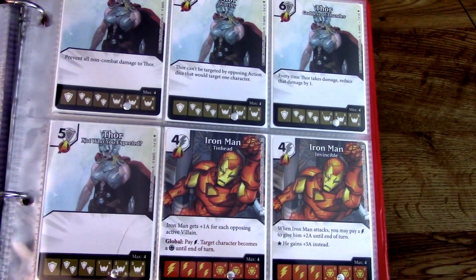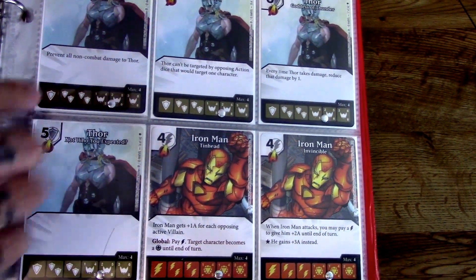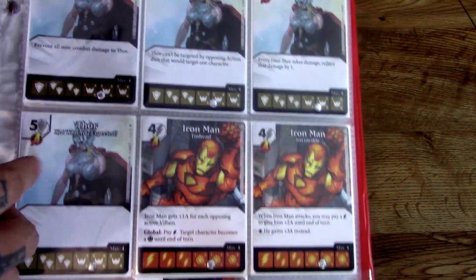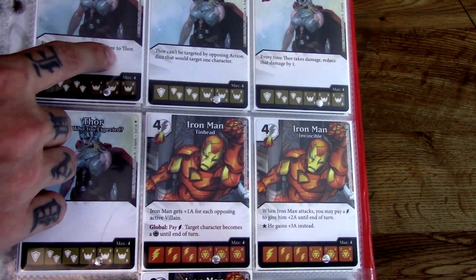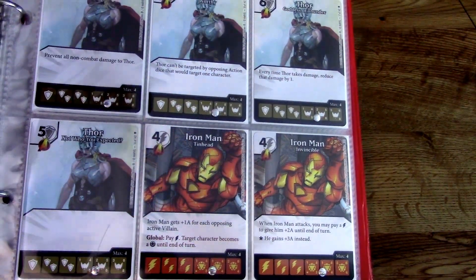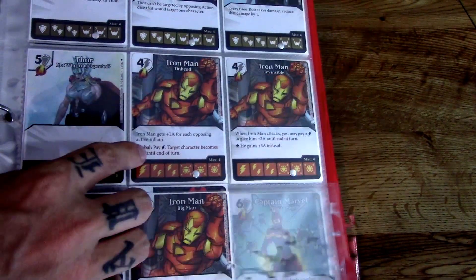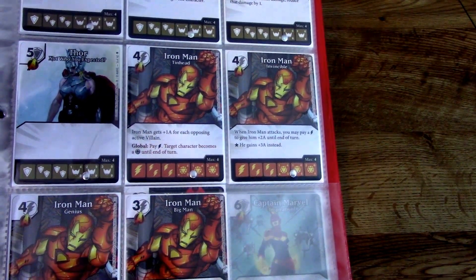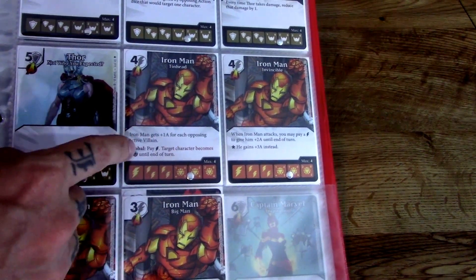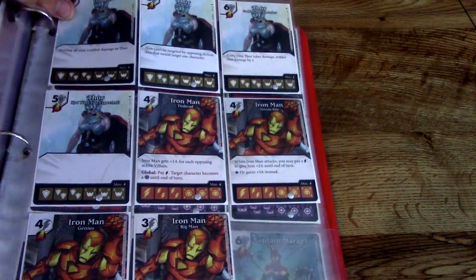Now let's go on to the female Thor. There are a lot of Avengers in this set — of course there have to be for Age of Ultron — and I like that they went with the female version. She's pretty strong at 6/8, though pretty pricey all around. Prevent all non-combat damage to Thor, and every time Thor takes damage, reduce that damage by one — that could be helpful in the long run. Iron Man makes another appearance, and his die is pretty cool this time. Iron Man gets plus one for each opposing active villain, and he's a 6/4 — decent art for him.